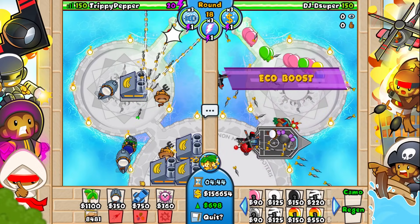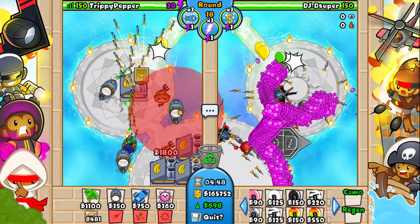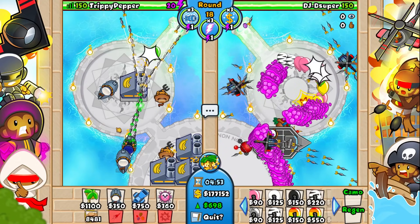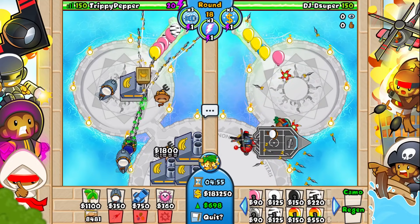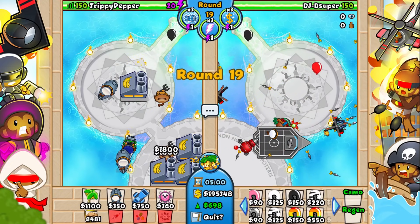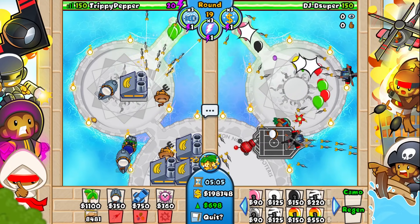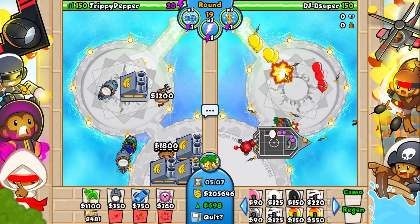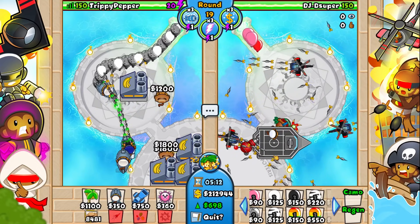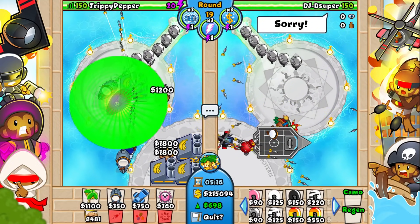He just used another orbital strike and a balloon snipe — he has so many powers over there and he's going to have so many towers as well. But look at this — it's insanely satisfying to see the destruction that this 3-3 tower brings. It's not even that expensive or high tier but it's so good. Oh my god — he's got a boat that spawns apaches. Is that normal? I don't even know. Is that a boat skin? I'm confused.